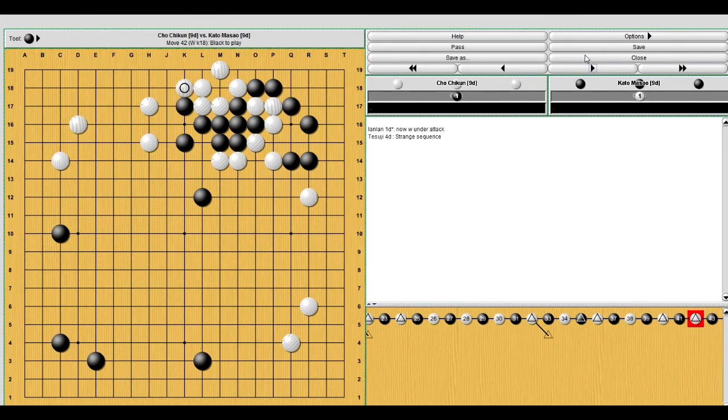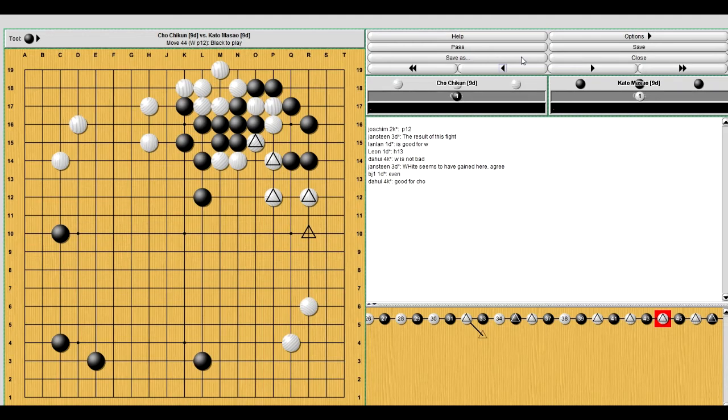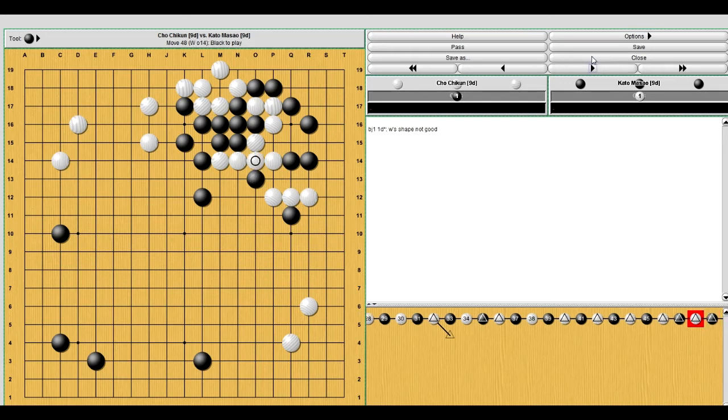That was actually kind of brilliant by white. A little bit about Cho Chukun: he's actually one of the greater players of our era. He's not one of the legendary players who will be remembered forever, but he's still one of the top players in the world. So now white's looking good and black needs to deal with this somehow. He peeps here, white has to connect; he peeps there, white has to connect. So this game is kind of like a seesaw — first white looked in trouble, then it looked like white turned it around and black was in trouble, but now with this shape white kind of looks like it's in trouble again.